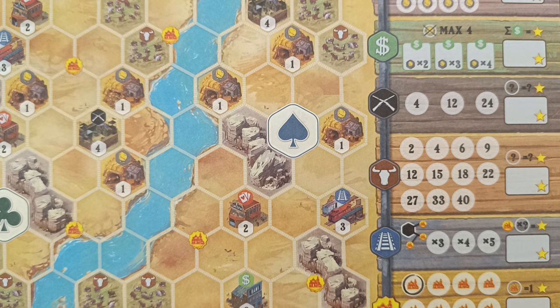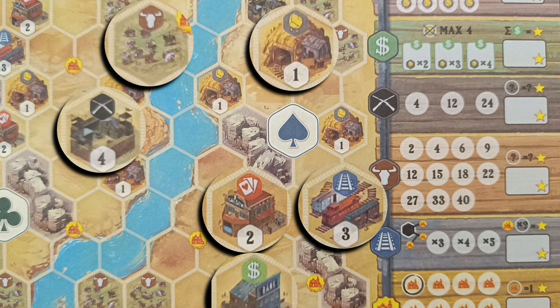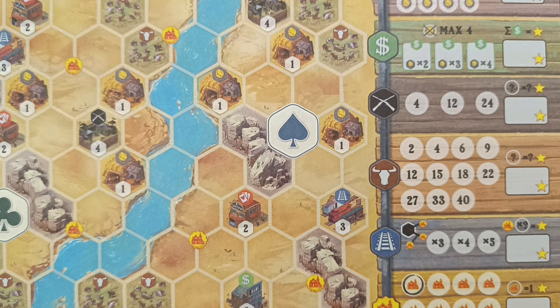There are several features displayed on the map. In the top of each hex we have saloons, cattle ranches, forts, mines, banks, and rail yards. By placing tracks on the edges of these feature hexes you activate them and gain various benefits. Most feature hexes depict a number in their bottom part — this number indicates how many of the hex's edges must contain a track to activate the feature. Once activated, you cross out the illustration and instantly gain the feature's ability.